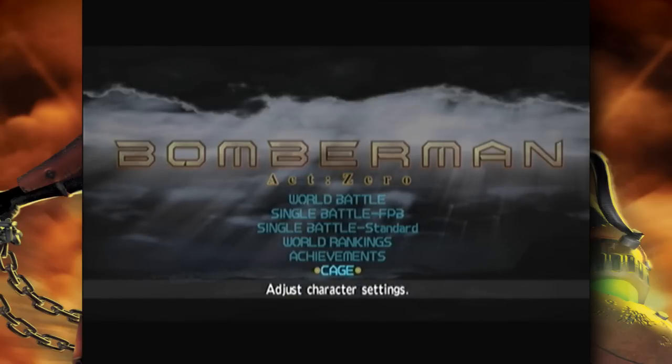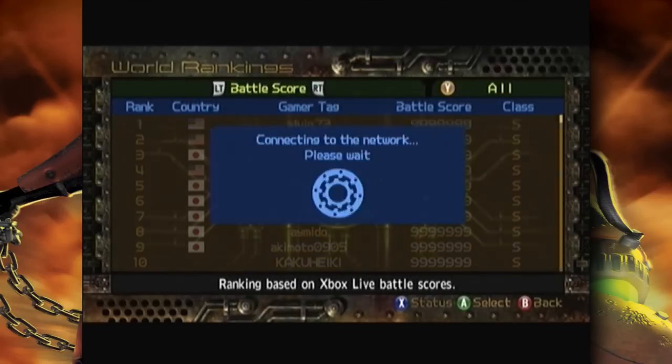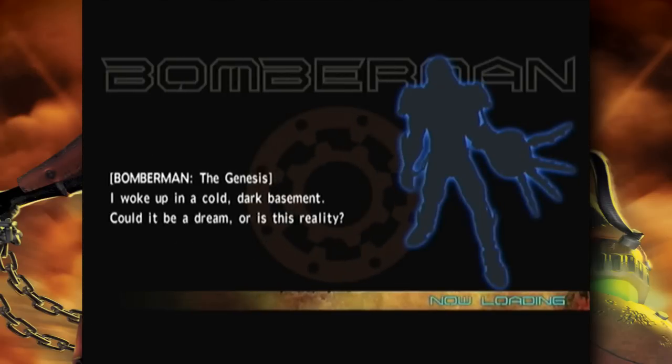You've got a couple of different options here. You've got Cage, where you can adjust character settings. You can change the color of your character and things like that — nothing too crazy. You've got world rankings. And anyone that plays this game is probably never going to top the world rankings because nobody really plays this game at all.